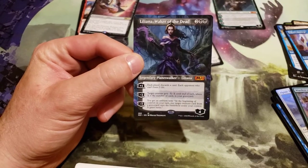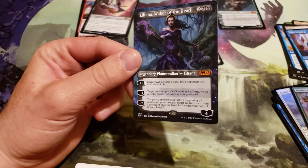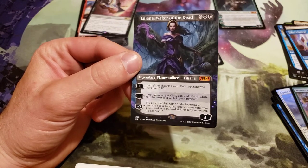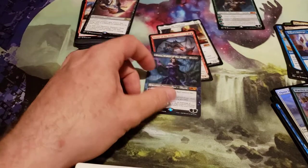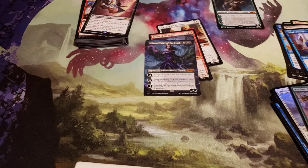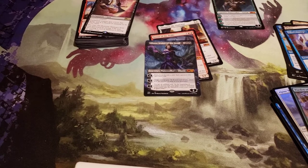Well, we got our Liliana, Waker of the Dead Full Art, which looks really nice. Although, I believe in the story she doesn't have the Chain Veil anymore, so this must be before she gives it away. It's really hard to keep track of the story when the story is not good anymore. Well, I hope you guys enjoy the openings — if you did, hit like, share, comment, subscribe, and good luck with your openings. I'll see you in my next video. Goodbye!